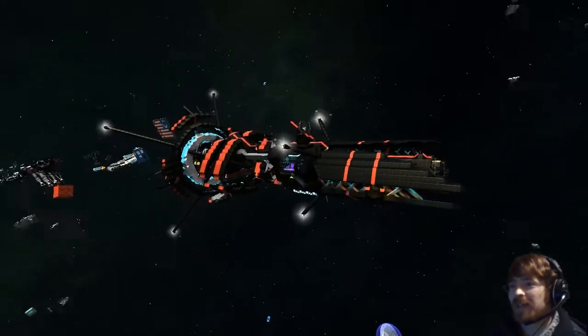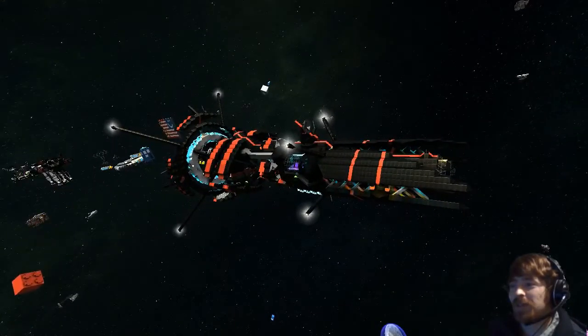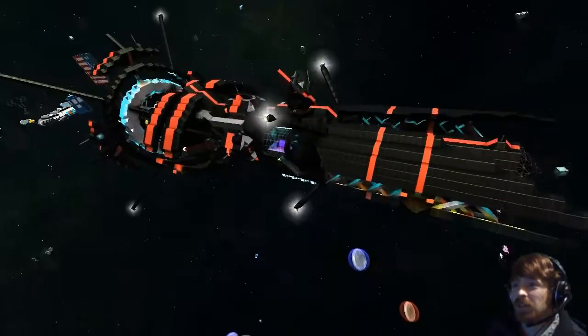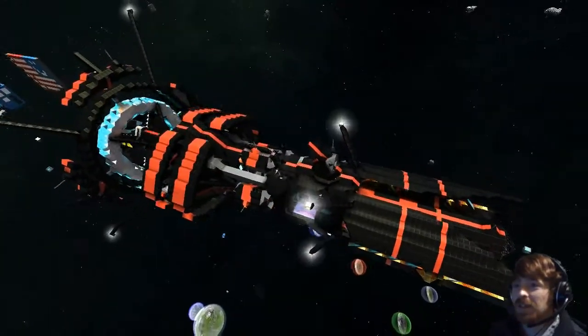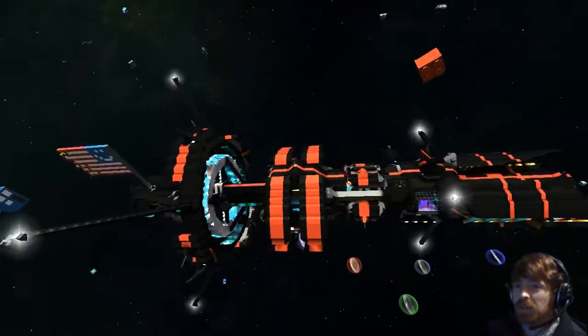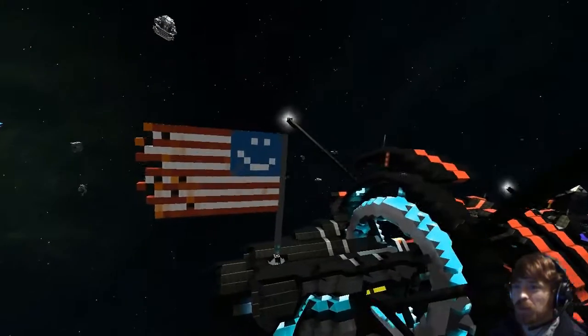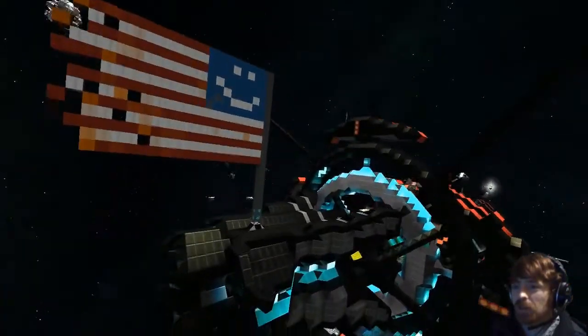Hello everyone, you are joining us to take a look at 11001011's ship, the Sphincter Explorer. As you can see, it's a beautiful ship with a load of detail, and it has a friendly American flag which has been somewhat damaged, which is interesting.